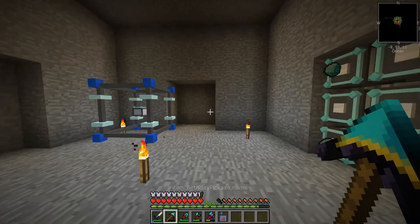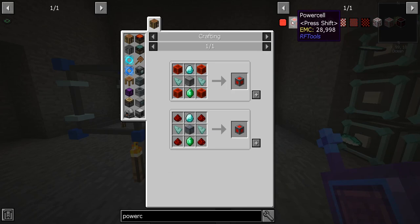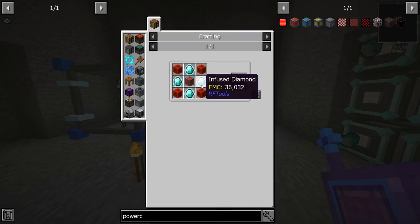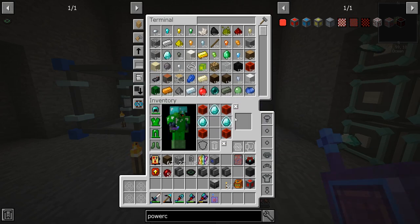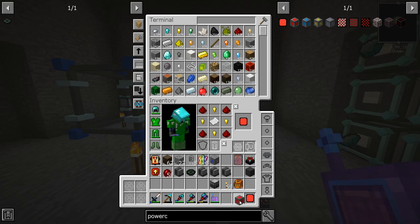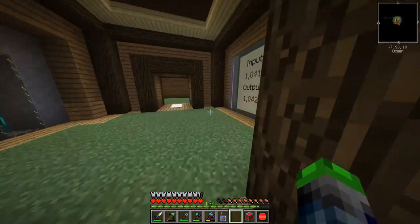Power cell - like this one right here. Boom, we make up the advanced one. Do we have enough? One, two - oh no, I need one more. So sad - I need one more. This is why I made that other reactor, the one that produces like 70,000 RF per tick - it's because of this.